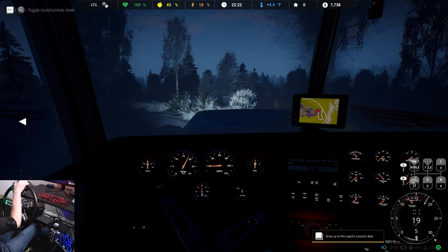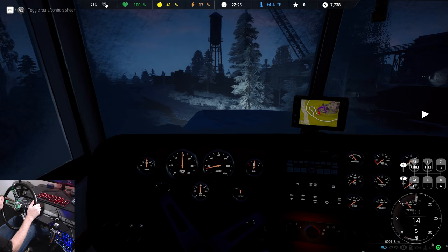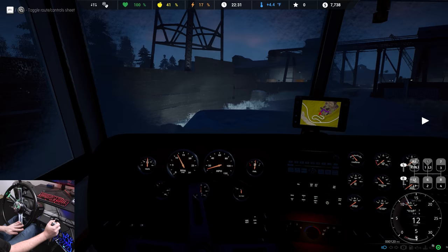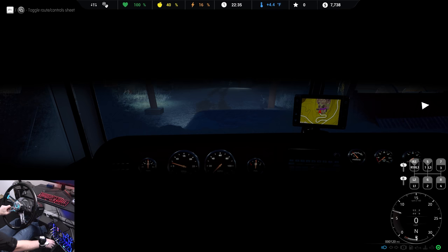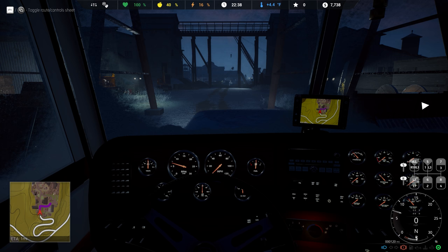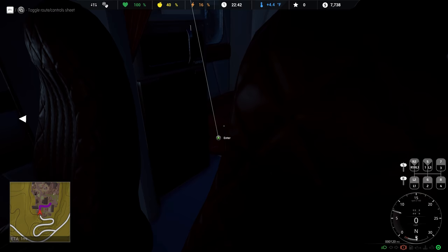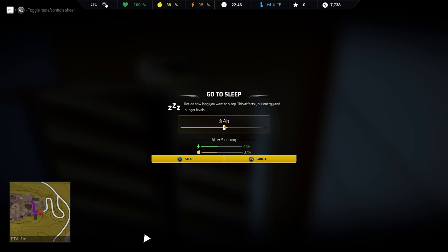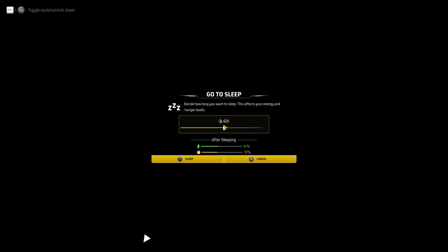Drive to the logistics location door. I'm going to sleep before we do that, though. There's the door. I love that you have to get out of the truck and walk around and do stuff — that's pretty neat. Very impressive. We made it here. I think we need to go to sleep. Let's check how this works because I haven't slept in this game yet. Usually you just let the truck sit here with the truck running. That's how you would do it — you wouldn't shut it off and freeze to death. So let's go to bed.